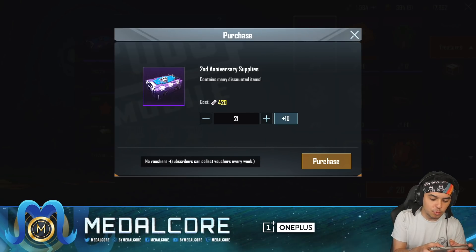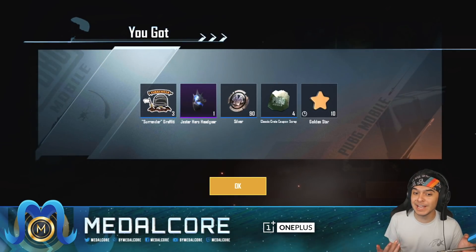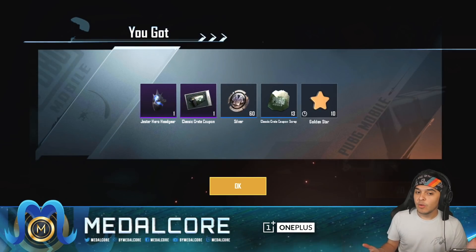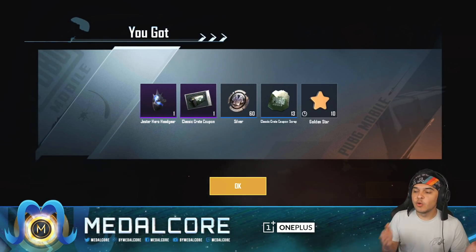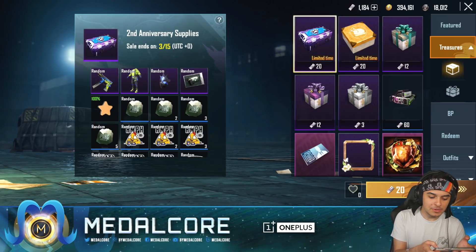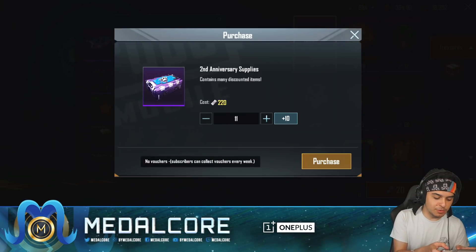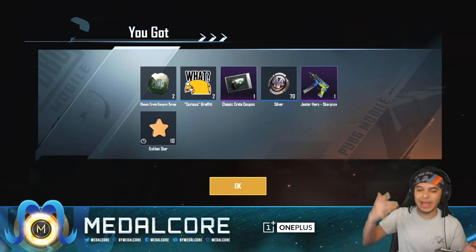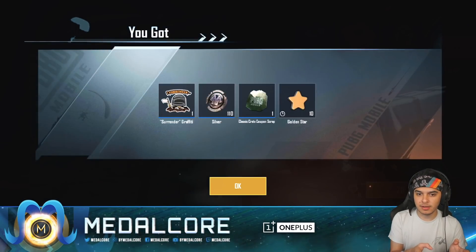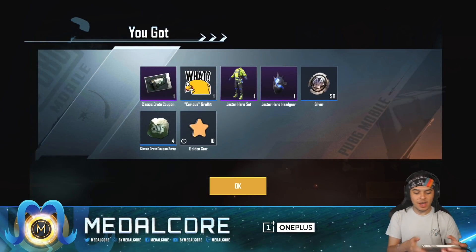We're gonna do 10 at a time now — here we go. We're getting a lot of the headgear, we definitely are. We just need the outfit now. We are getting extremely lucky — normally with these things you don't get this lucky, so this is great. I'm just getting a lot of repeats. Might as well just try to go after what we're trying to go after — which is everything. There's another Scorpion. There we go — the Jester Hero set! We just got the entire set and it cost us less than 2000 UC.